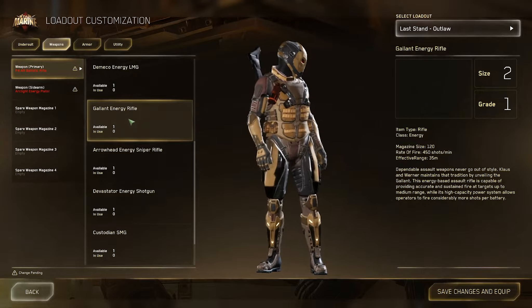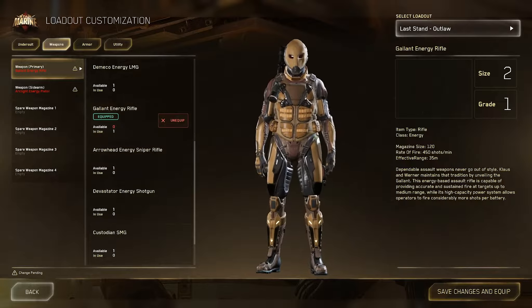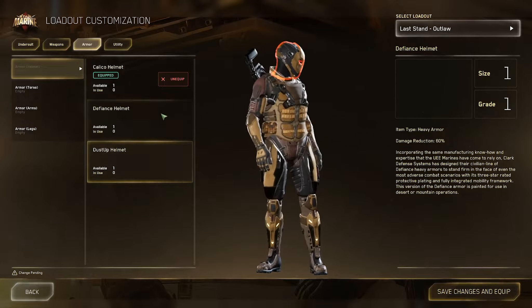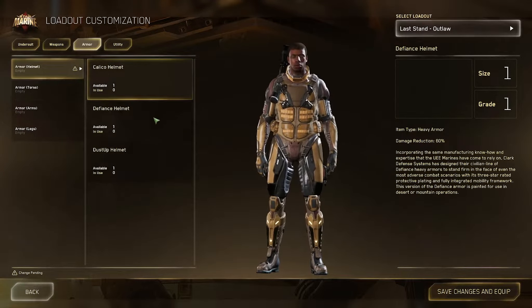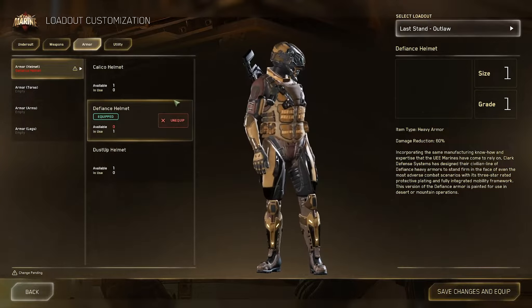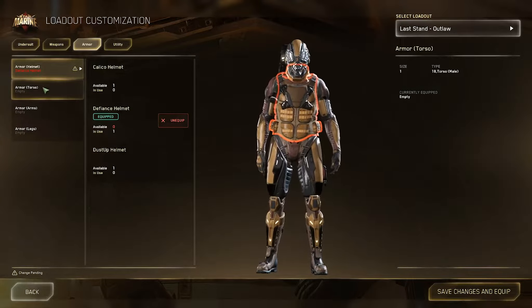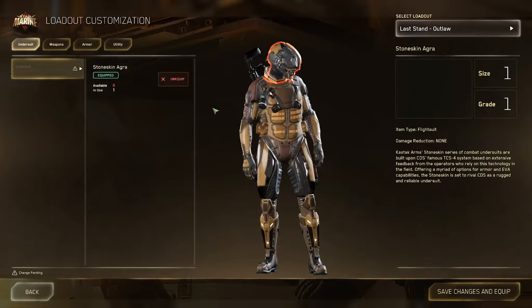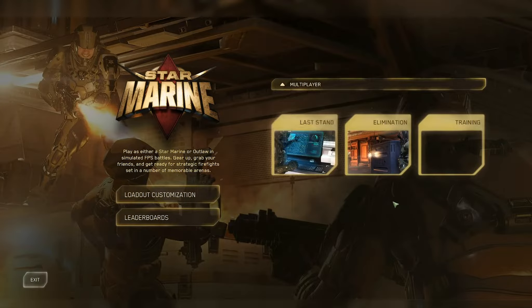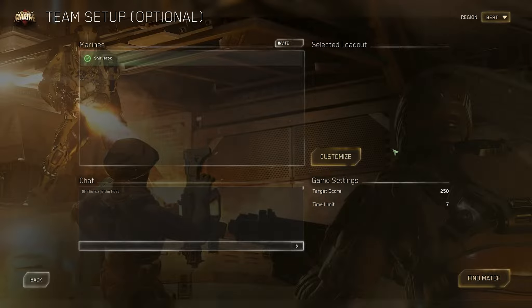I quite fancy a different - so you can go snipers. Custodian SMG. I'm not going to worry too much about this. An energy rifle - can I equip it? You can choose all different helmets and stuff. I quite like that Defiance helmet. Let's have a little look at the armour. So we've got Undersuit. Can't really choose anything different than that. We're just going to dive in with that, I don't want to spend too long worrying about the loadout.